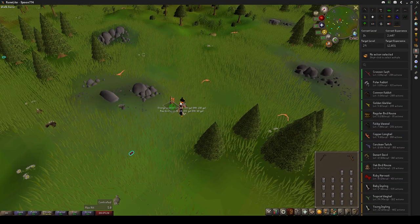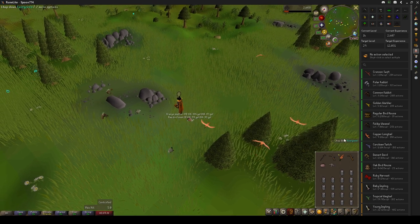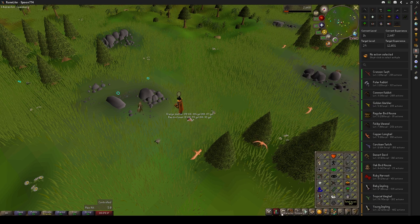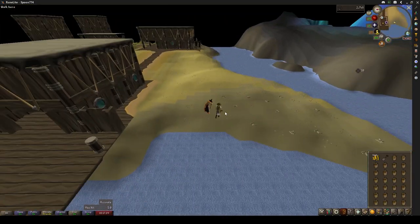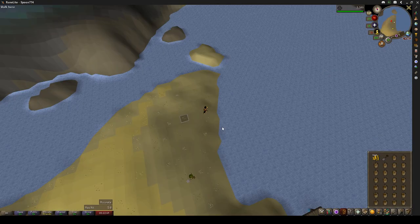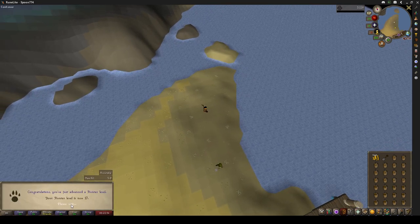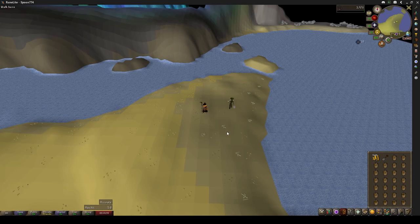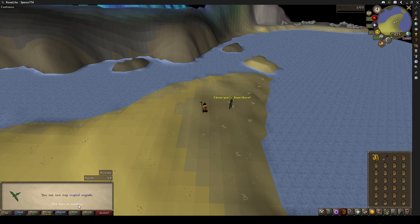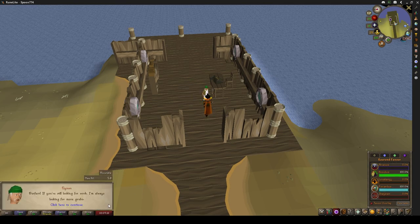Now it's finally time for Hunter. Starting off with 1500 XP from Longtails. Now that we've got 1500 from these Longtails, it's time to go over to Piscarilius to get some favor as well as getting some Hunter levels at the same time — and that puts us up to 100% Piscarilius favor.